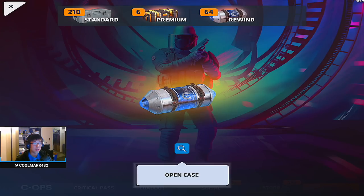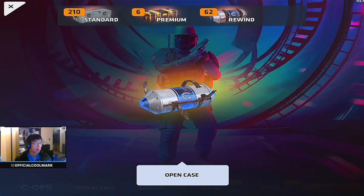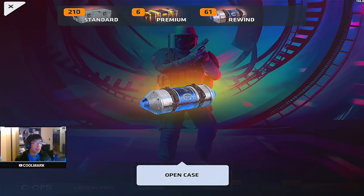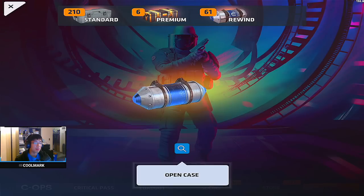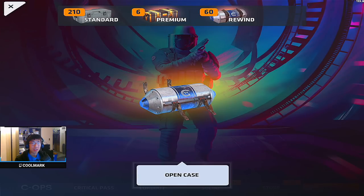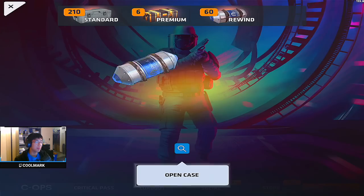Let's go - come on, give me a nice first case. It's not going to be anything cool, but we got a tier 3 - that's 400 rewind credits. Keep on going - rewind me into some tier 7 oblivion! Oh, speed - okay, another 200, so that's a tier 3. You can only get tier 3 as the lowest, which is nice. Got the Pop Star for the SVD - I had that for the MP7. Hopefully we can continue on for a nice spree. It sounded like I was going to get something cool there, but nope, just an M4 duplicate skin.